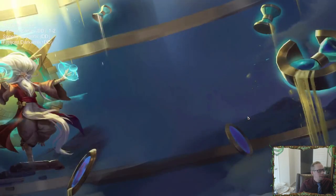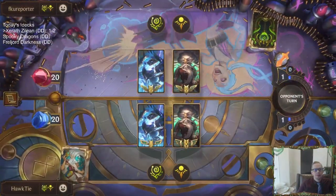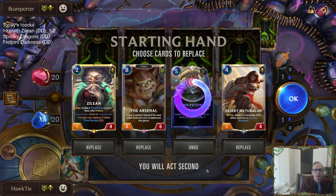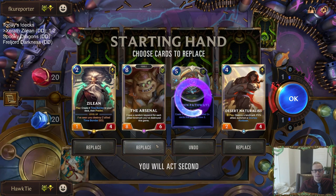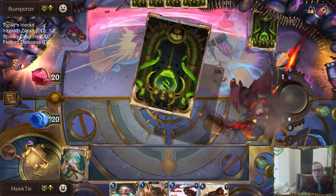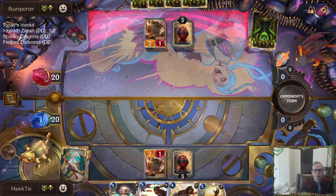Hidden Pathways looks bad again. We got a mirror match — Xerath Zilean mirror. Loping Telescope would have just died to Poison Dart in that last game, but we need to keep this card at around round eight. It would have died to Poison Dart, but it would have been able to create other stuff. That's the thing about Loping Telescope — we can just manifest some really nice cards kind of randomly for different situations.